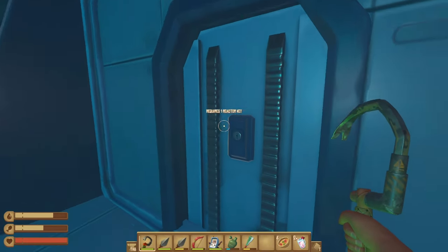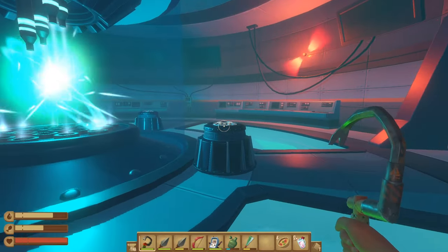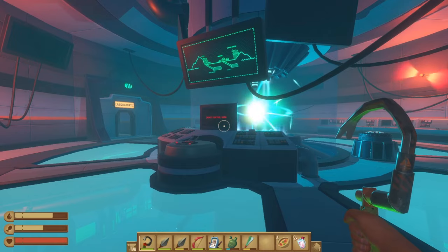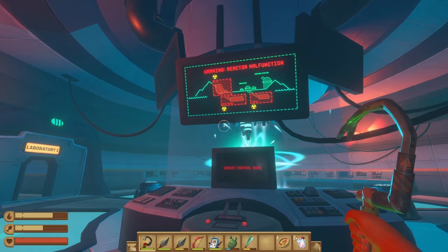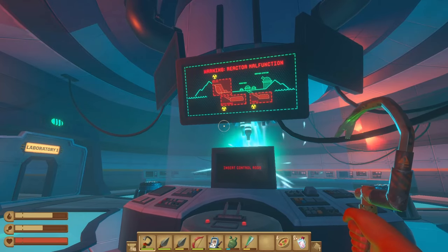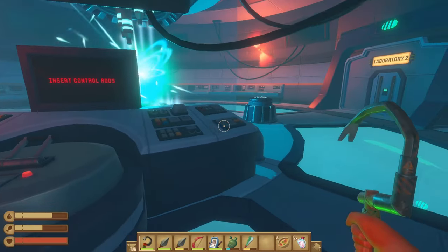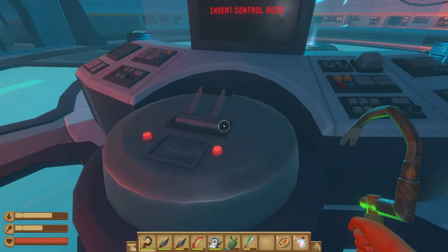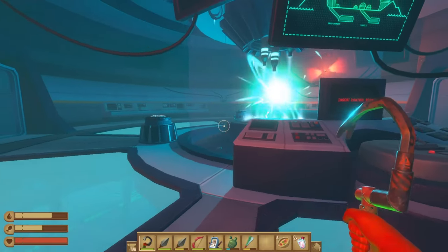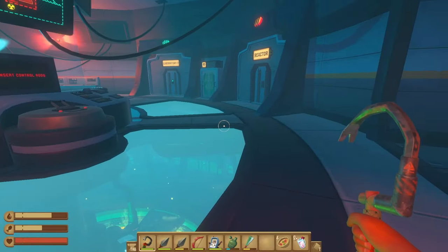Once here, we traversed the corridors and the underground rooms in order to obtain three control rods, because the platform over here does require three of them. We completed puzzles, dodged radiation, laser beams, and giant bugs. We need a key - we're going to get a reactor key from plugging in the rods.